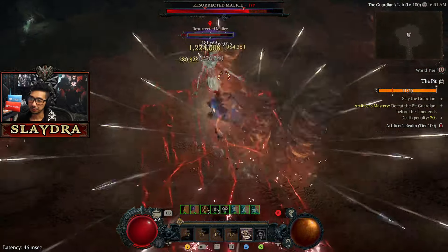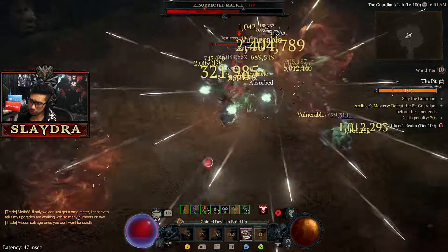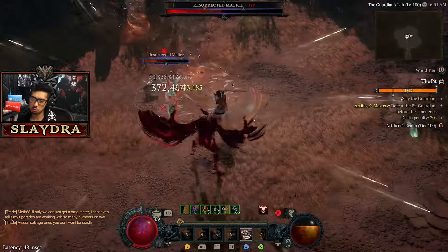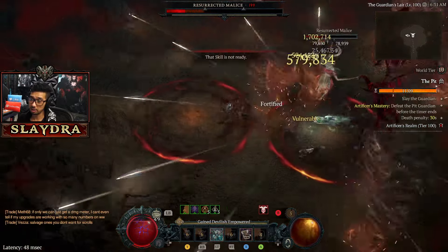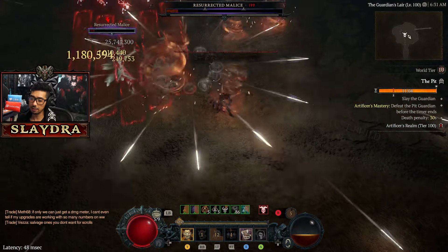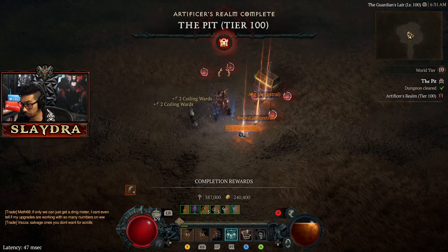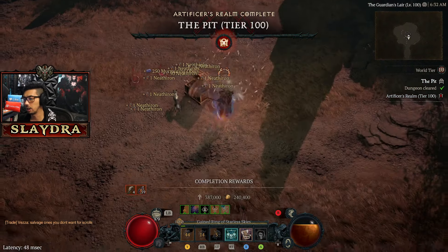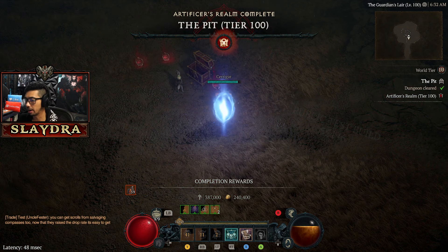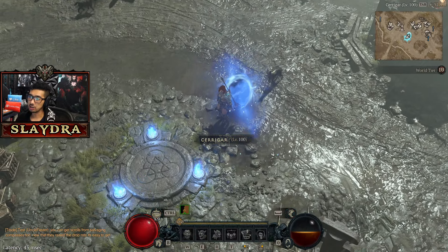I'll talk about other things you may want to consider with the newest update, as there are a couple things that make the Barbarian quite strong. Specifically, having 100% uptime on Berserking really makes this build so much more beginner-friendly. Even as of right now I have all the rolls to keep up my War Cries. As you can see — super smooth gameplay — we're talking two-to-three minute, very consistent clears.